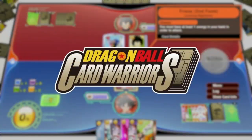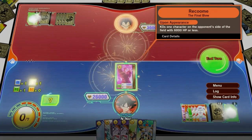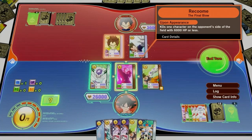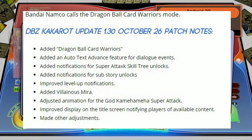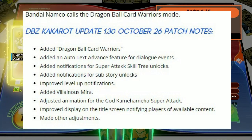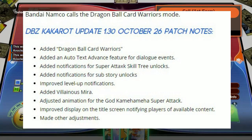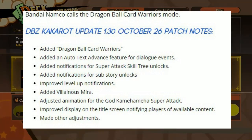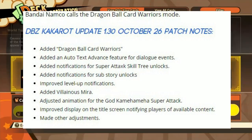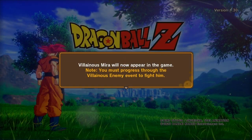It isn't a huge update, but it brings us Dragon Ball Card Warriors, which is available for free for everybody that owns a copy of Dragon Ball Z Kakarot. The new update, Update 1.30, adds Dragon Ball Card Warriors, an auto-text advance feature for dialogue events, notifications for Super Attack Skill Tree unlocks, notifications for Sub Story unlocks, improved level of notifications, added Venomous Mirror, adjusted animation for the Gaika Meha Meha Super Attack, improved display on the title screen notifying players of available content, and more other adjustments.